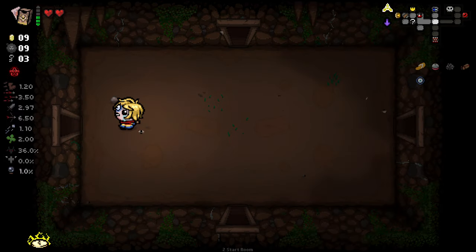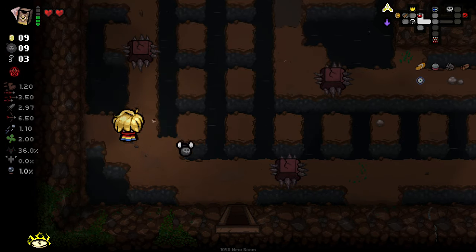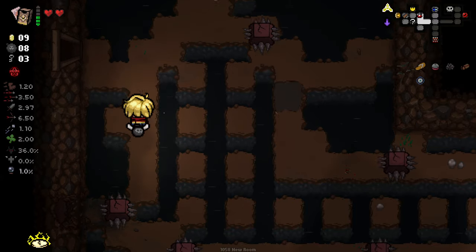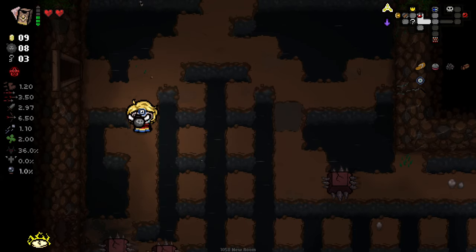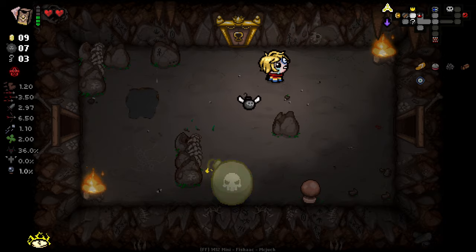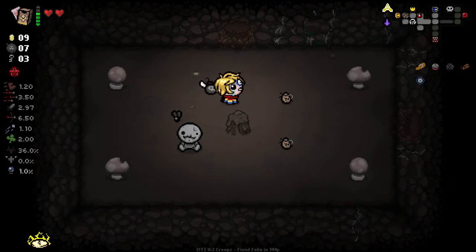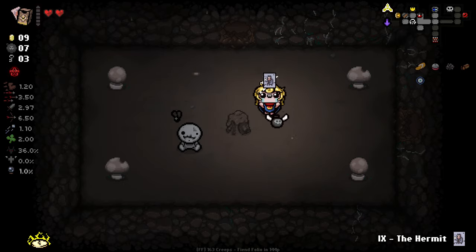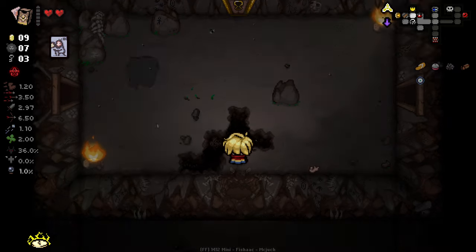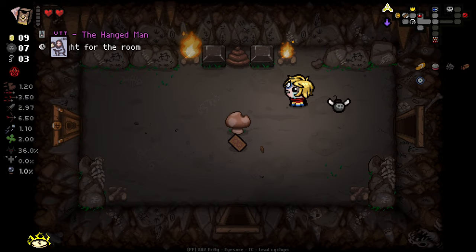Let's quickly go back and check out our secret room. I'm just going to bomb again — I can't be bothered dealing with whatever shenanigans I created over there. We get a Hermit card. I'm unsure what that would do, but if I was a betting man I'd say it's probably something to do with the shop. Let's go take a look at the shop.